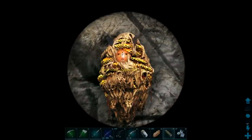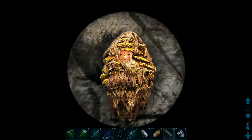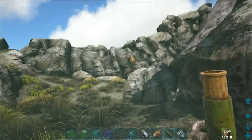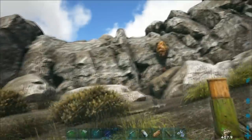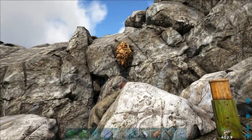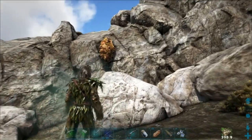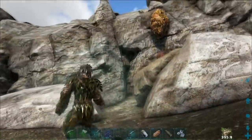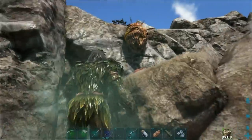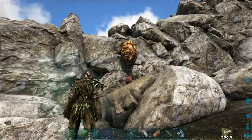This is weird - there's actually a queen bee right there. The beehive went back up to 5,000 health, which hasn't been my experience before. The bees are coming out and I should be protected from these bees with the ghillie suit and the bug repellent - they're not aggroing me. So I'm going to need to get up there.